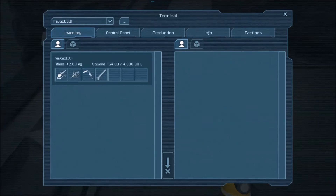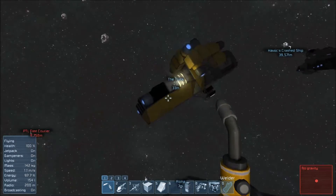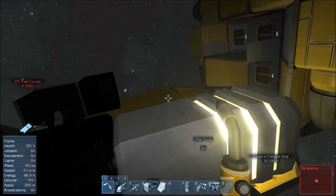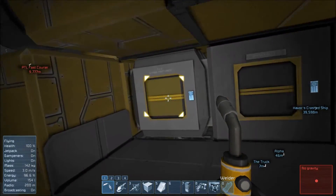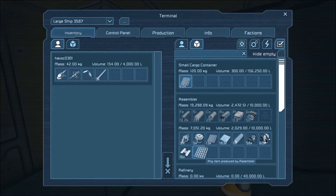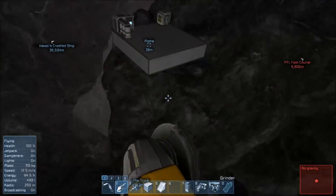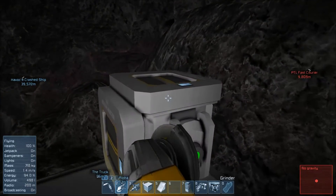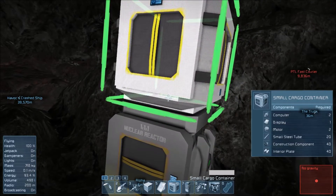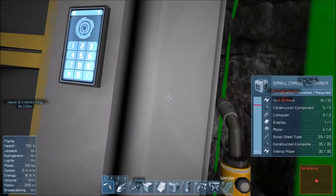There it is — it's up and running. Now we have a spawn. We can permanently spawn here at Alphabase. Next up, we're going to want to move this cargo container — there's not a lot in it. That was a small cargo container, so we'll just put another one down for now. We definitely want to go to a larger cargo container so we can be a little more efficient on our space.